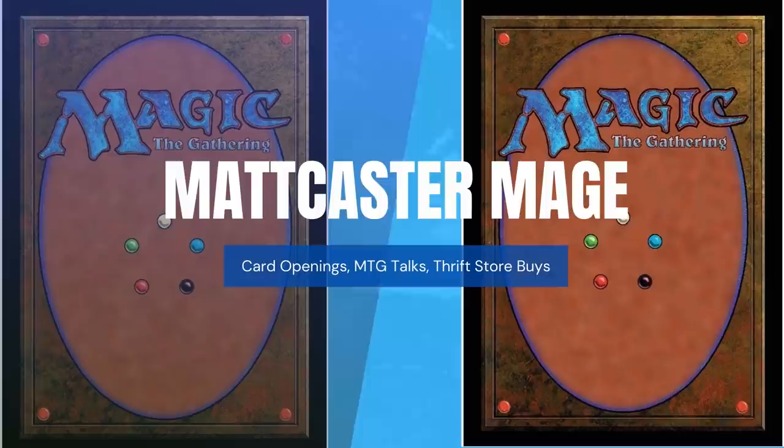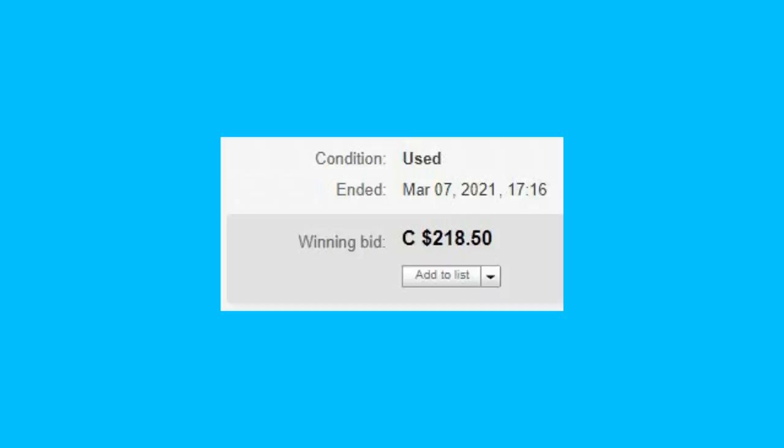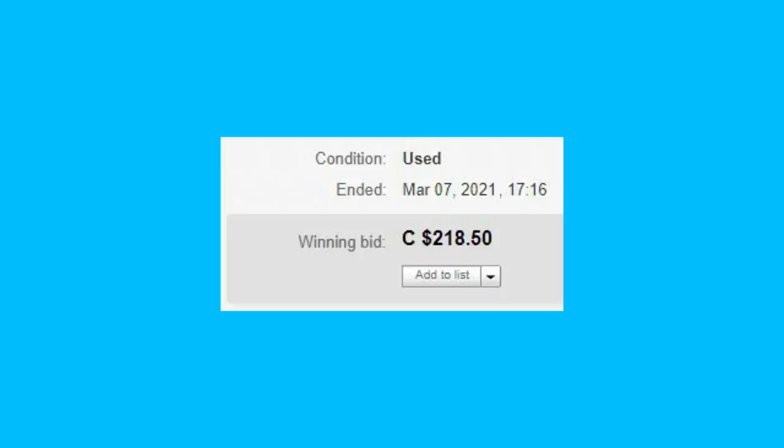I just won an eBay lot for 15 pounds of what looks to be a collection of cards from various sets across Magic: The Gathering's history. I purchased it for about $218, which I thought was fair based on what I saw. The description mentioned a Grim Monolith — the World Championship deck version with the gold border — which is about $30 to $40 right now in the market.